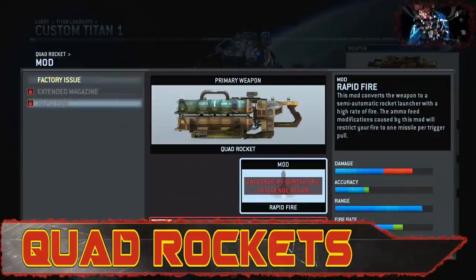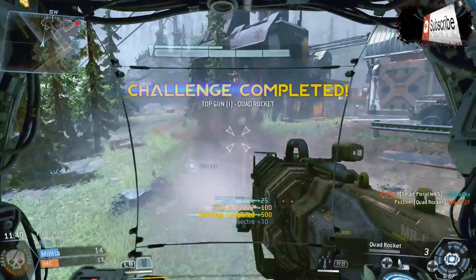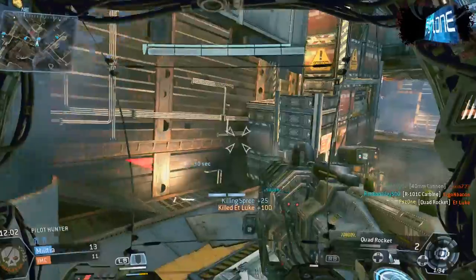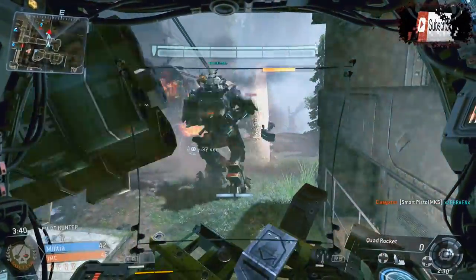The Quad Rockets are not very good from range and not that great for taking out titans either, but if you want to take down loads of infantry this will probably be the gun for you. It is a lot of fun to use. It can be used for taking down titans but you really need some help, as it isn't that accurate and from any kind of range you're just going to miss the target.